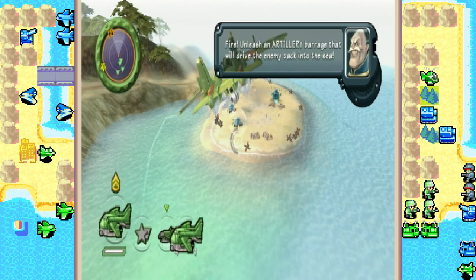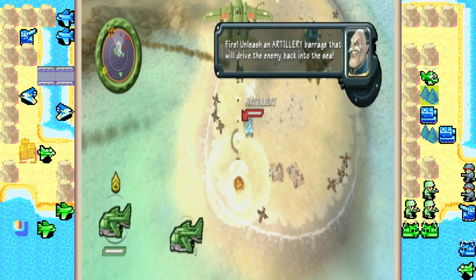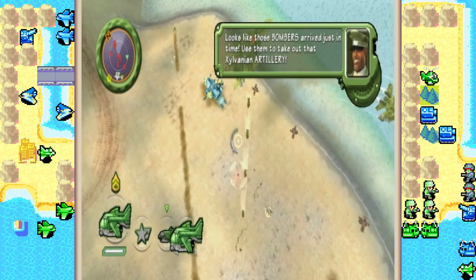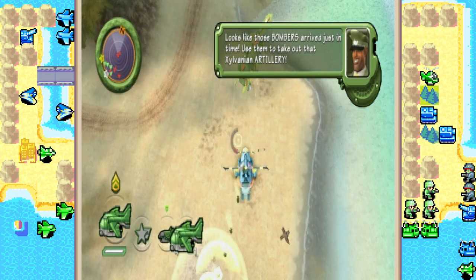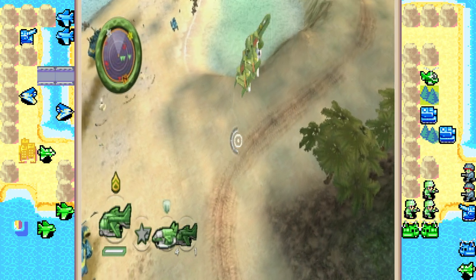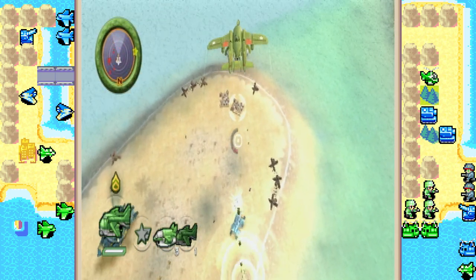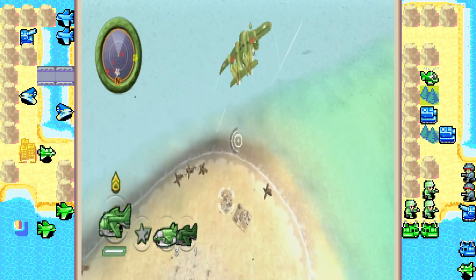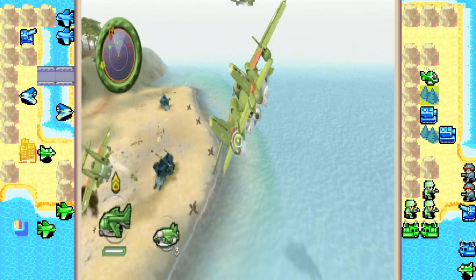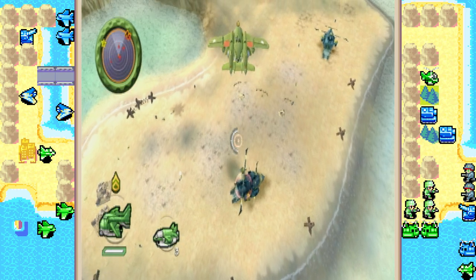Alright, let's take out the artillery. Unleash an artillery barrage that will drive the enemy back into the sea. Looks like those bombers arrived just in time. Use them to take out that ExoVanian artillery. Let's also get these MG nests as well, so it doesn't harass the troops too much.